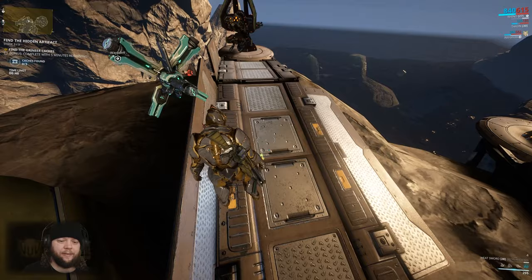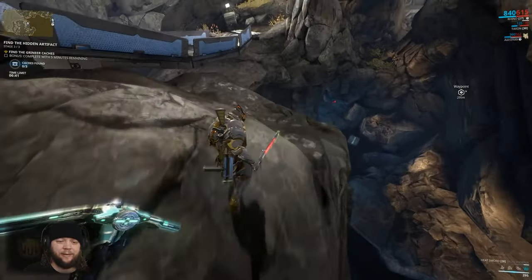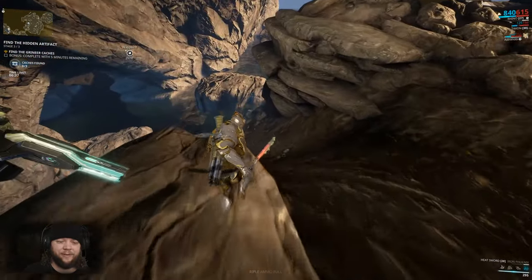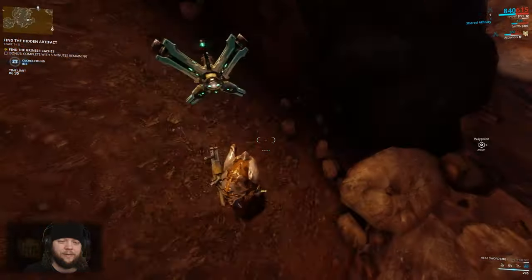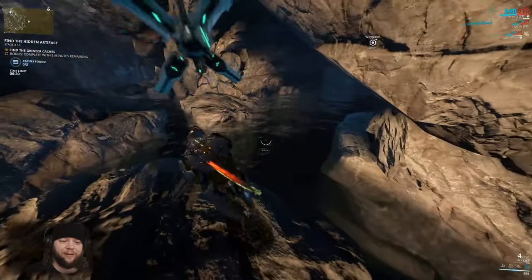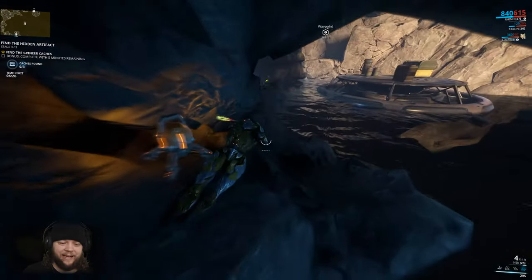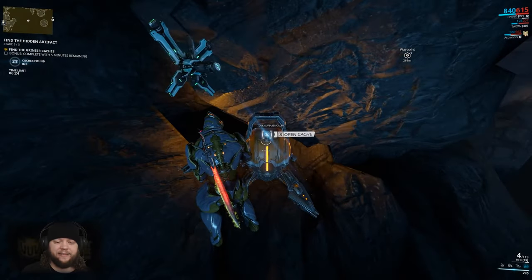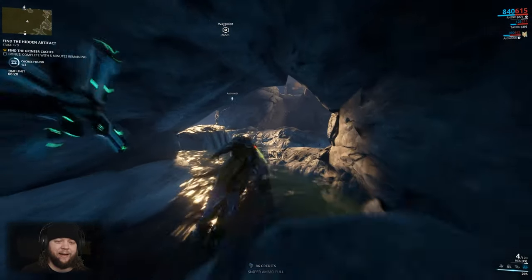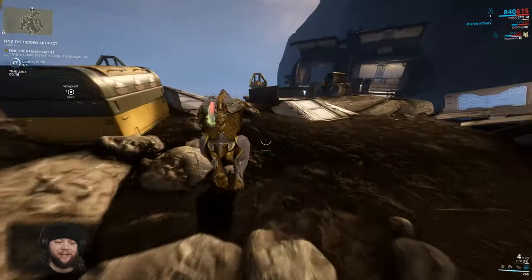I hear it — there it is! Found the first cache purely by hearing. This is what they look like: little glowing orange containers. You definitely want to listen closely for that resonating effect — that is the real key to finding them. It's hard to describe the sound, it's almost just like a resonating noise, and if there are enemies around it's very hard to hear.